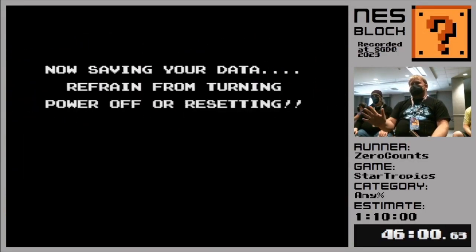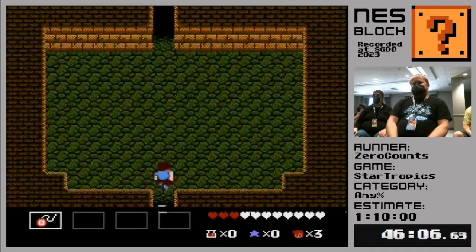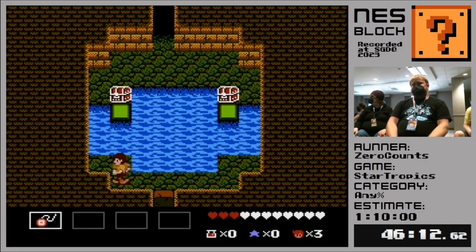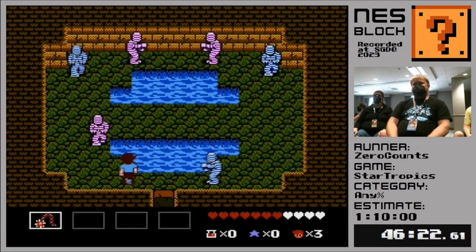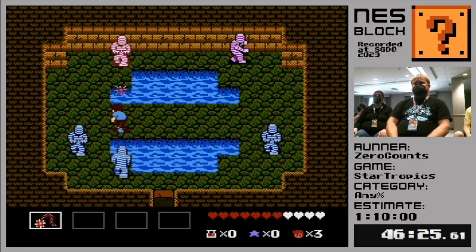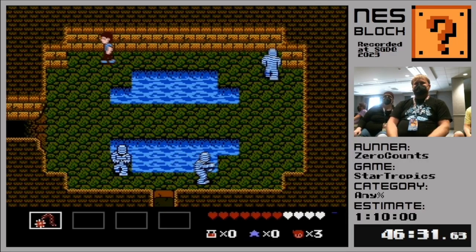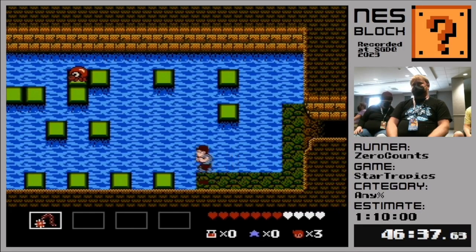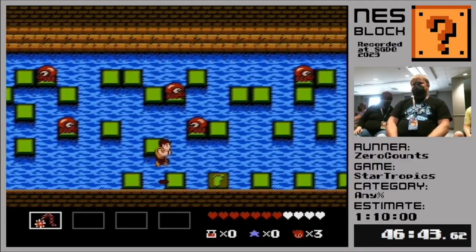All right, so now for the real dungeon. We call that one 6-0. This is 6-1. 6-1 introduces us to a new item called the anklet. The anklet allows us to jump over two tiles at once. We're going to grab some hearts here and now we have the shooting star. We do not want to lose the shooting star. Very important that we do not lose the shooting star.